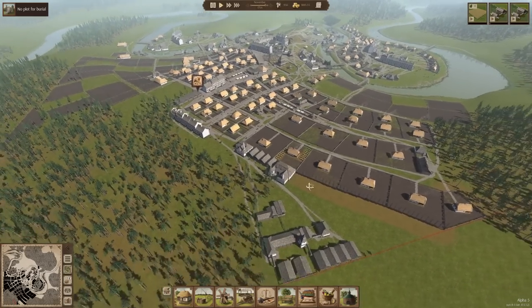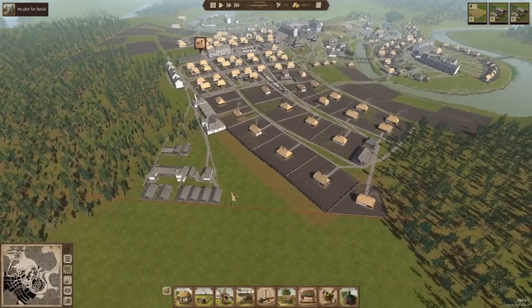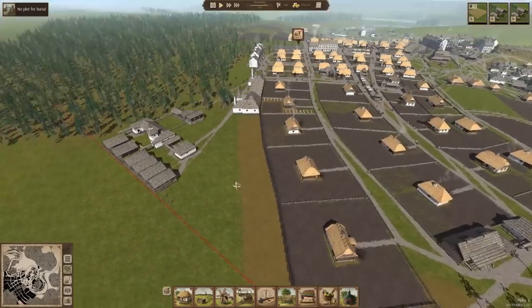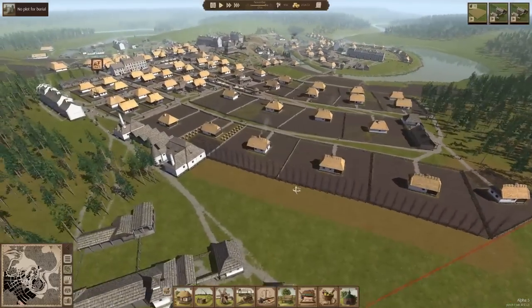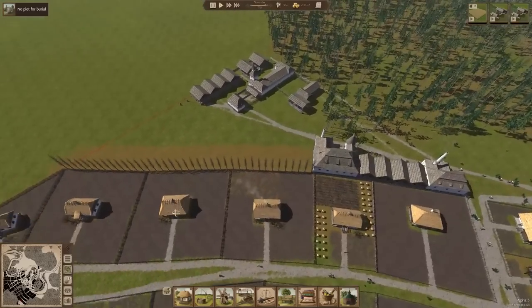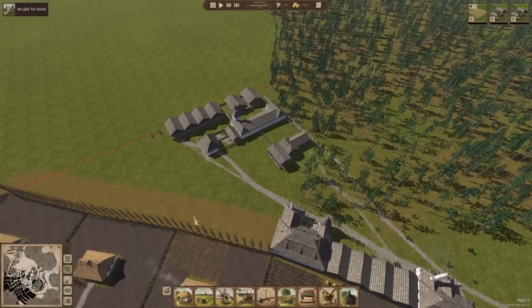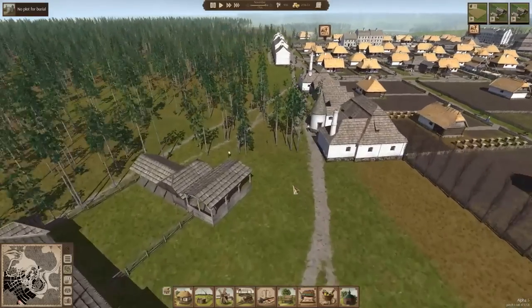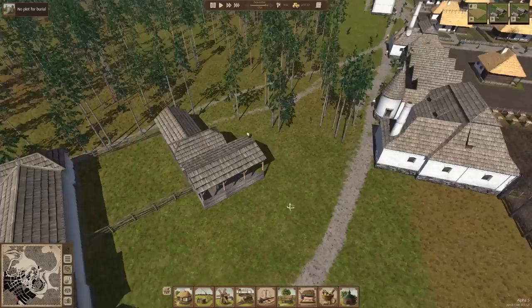Today's episode we're going to continue building out this area a little bit, put in some sort of a little park type thing over here, some other wells and things that our citizens up here might need. Depending on how the rest of this goes we might even get over a thousand population today. We'll have to make sure we're diligent about keeping the building queue full.